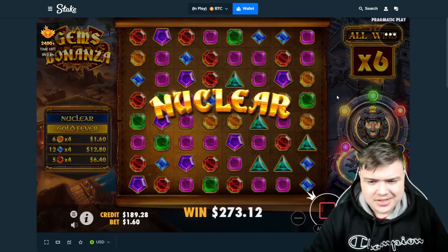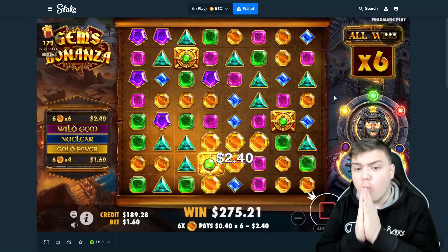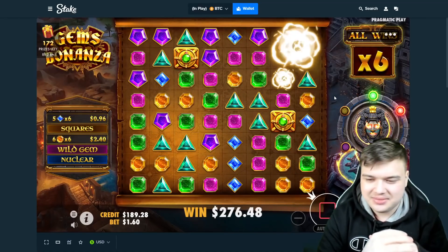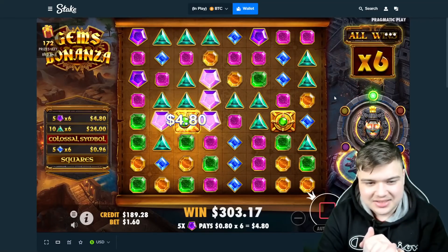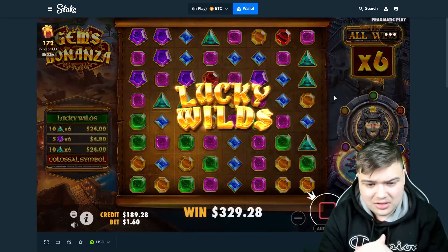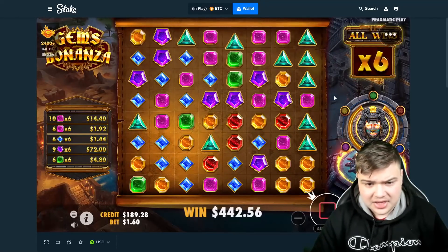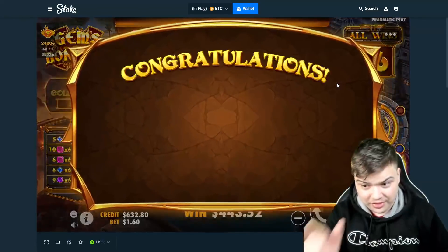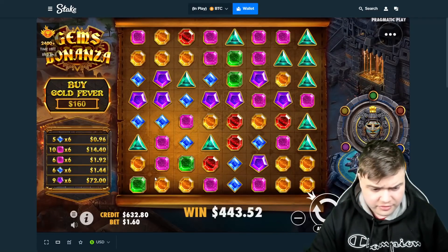We're in stage 3! First time stage 3 on this video, beautiful — we're going upstairs! Orange please, orange orange — no. Pinks, oranges, greens — that's so bad, there's no way we're getting into stage 4, 0% chance. Damn, it just died like that. Lucky wilds — 72 dollars, we'll take that. Look how close we got — if any of the other features had connected we would have been into stage 4 for sure. Anyway, that's a nice little $440 win.